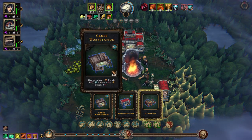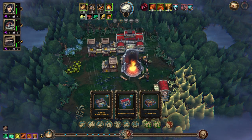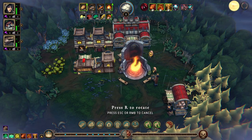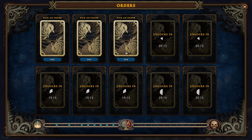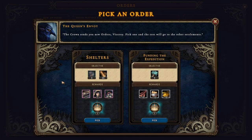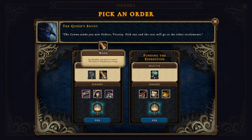We can lose plank bricks. We have something up here — pick an order. The crown sends you new orders; pick one and the rest go to other settlements. Three shelters and 20 wood will give us people. Let's do that.